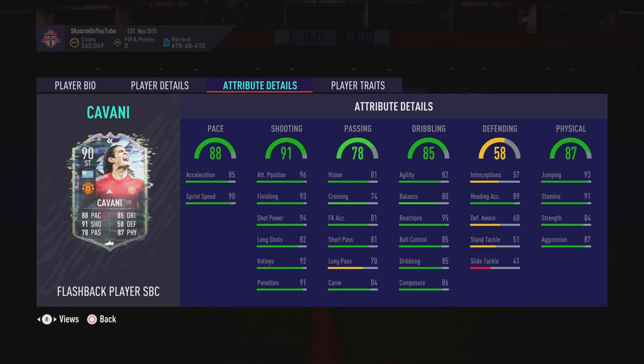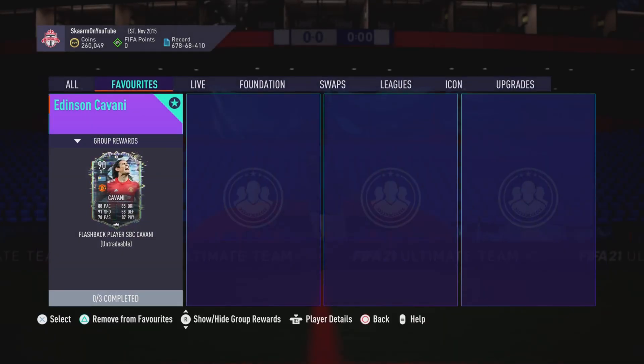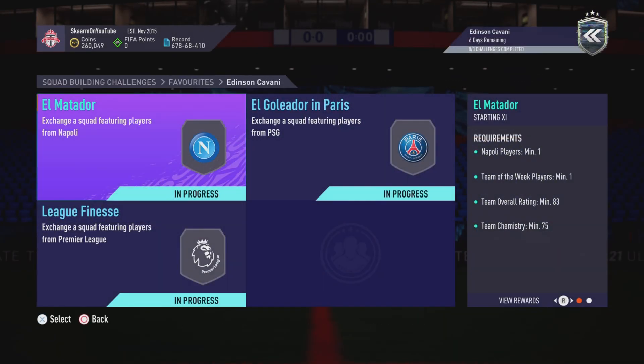In terms of defending, the only stat that actually matters for him is heading accuracy, which he does have pretty good stats for. When you look into physicality, he has great jumping, great stamina, pretty good strength, and great aggression as well.